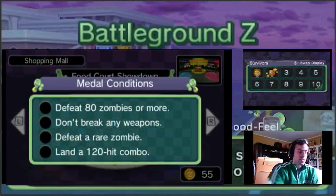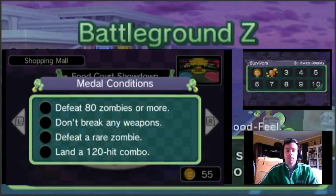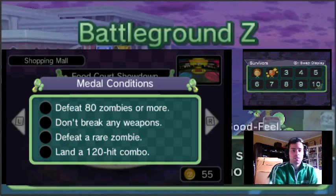Let's see what the medal ranks are here. Defeat 80 zombies, don't break any weapons, defeat a rare zombie, land a 120-hit combo.